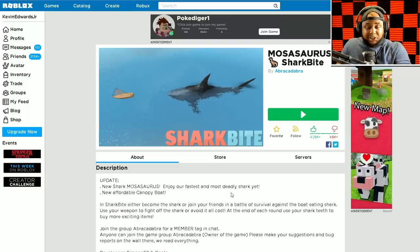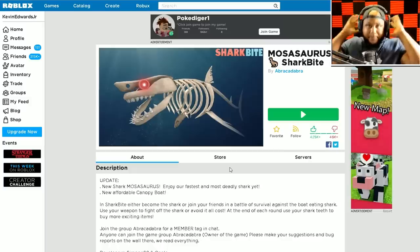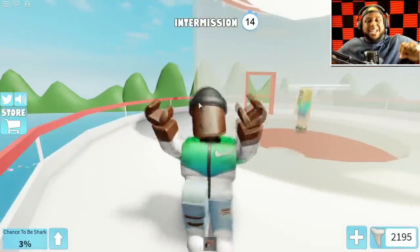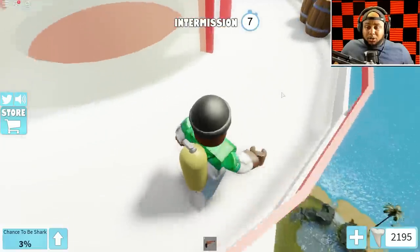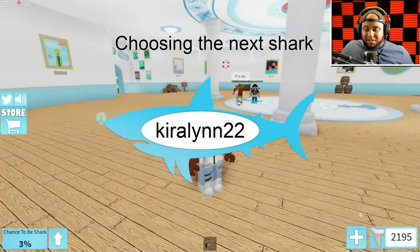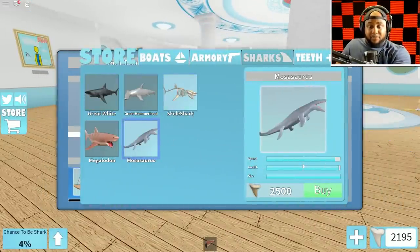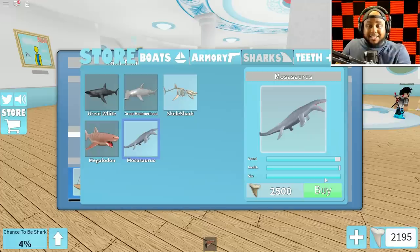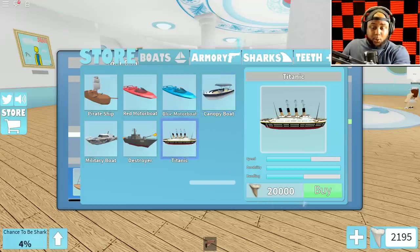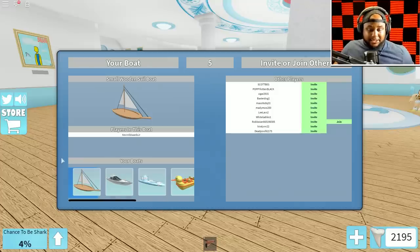Second update, they got the Mosasaurus - a new shark. 'Enjoy our fastest and most deadly shark yet.' Let's get it! Let's go to the store. Look at the Mosasaurus - almost all the way up on speed, health and size all the way up. That is scary. 2,500 teeth to buy him. And the Titanic is 20,000 teeth.